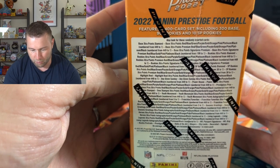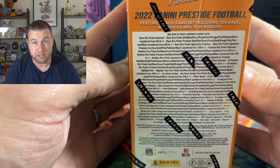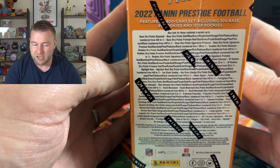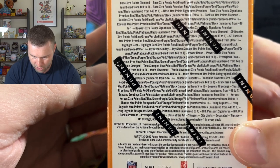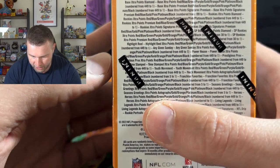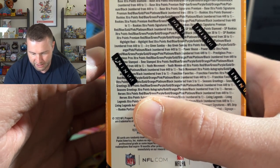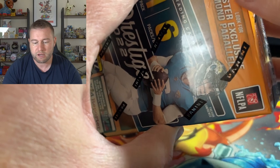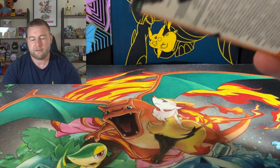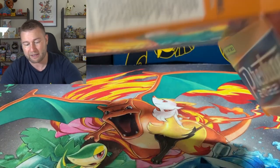This is the 2022 Panini Prestige Football. There's a 400-card set including 300 base cards, 90 rookies and 10 short print rookies. All of this text on the box is everything you could potentially get — it's massive. You've got passport signatures, drip, rookies, city limits, and then all different colours depending on the rarity. Black is like a one-of-one. From all the box openings I've seen, you get on average two numbered cards, which is really cool. There's 11 cards in each pack and six packs per box.